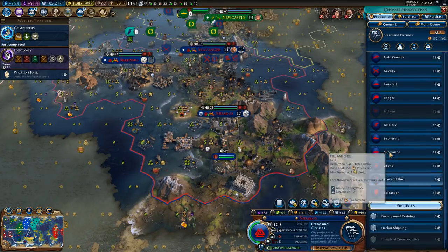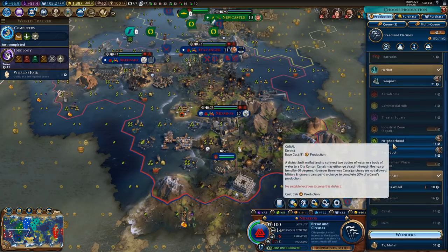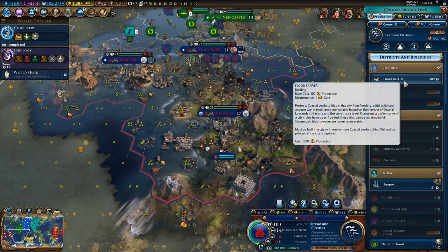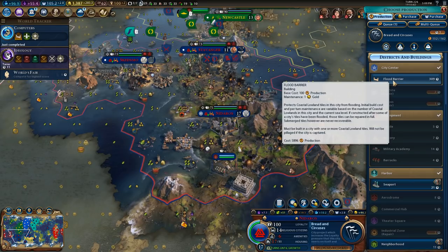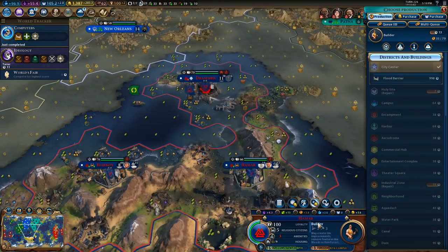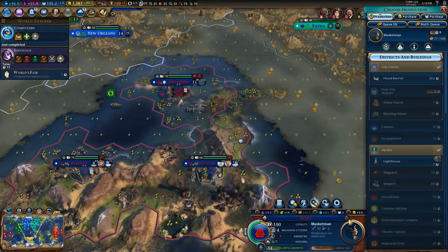Oh, we can begin the construction of flood barriers — please, save us. It's based on the number of coastal lowlands and the current sea level. This is never gonna get built. That one has 998 turns until it's done.